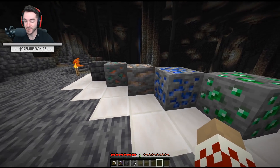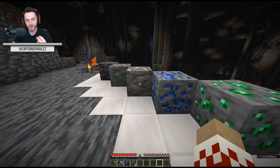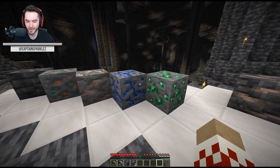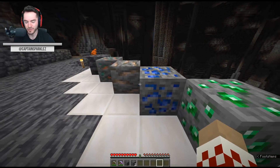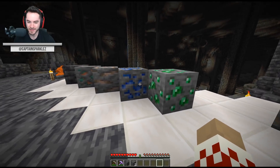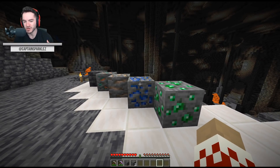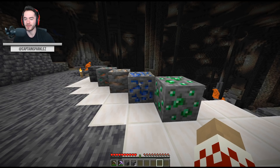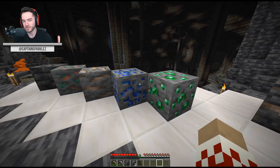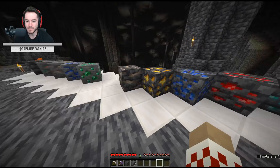Yeah, it looks like it's peeking through the back. They're updating all the ore textures along with the Caves and Cliffs update. Lapis, more of a minor touch-up — brings it up to the modern era, where it's got a little bit more three-dimensional look to it, less of the super hard edges. Same with the emerald, slight update there, but still sorta retains the original look. And then we move over to the ores that are in the deep slate variety.